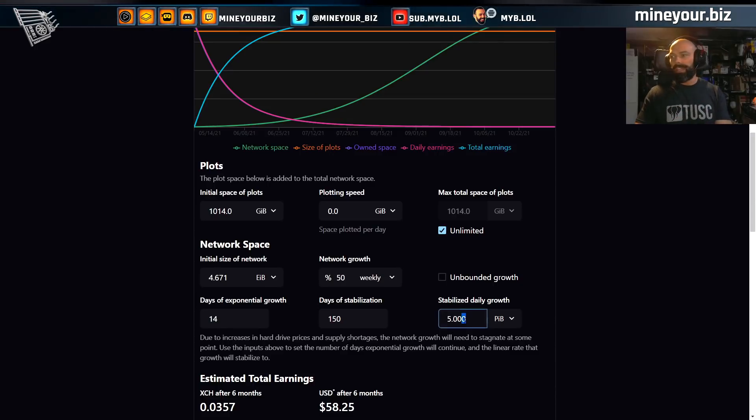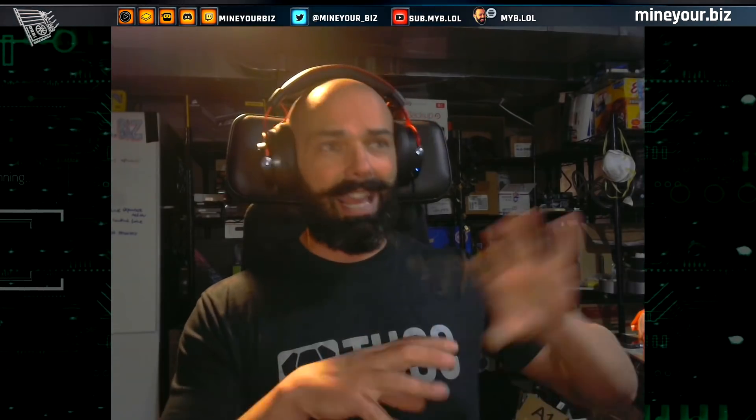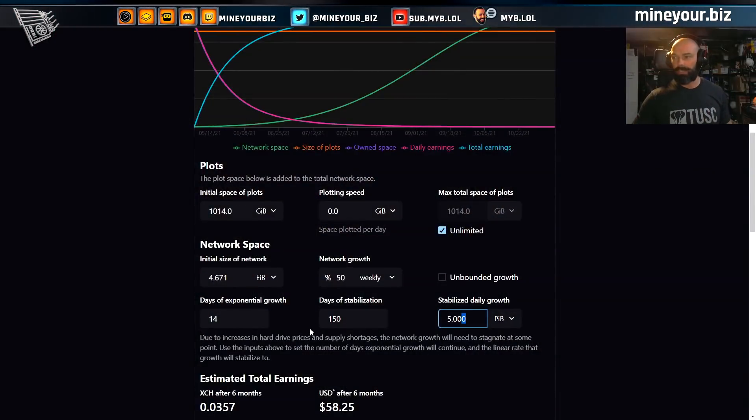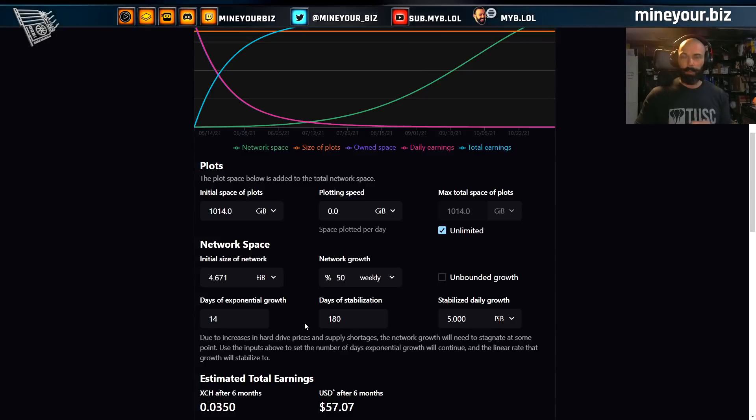Unbounded growth — we don't necessarily want to say that. The stabilized daily growth, I don't know what value we can put there reliably because this sort of thing has never quite happened before. We've never had a mid-bull-run launch of a proof-of-capacity or hard drive farming chain like this. Burst coin and IPFS-attached systems like Filecoin have always launched under different conditions. This is a little bit new. Let me know in the comments. Let's try to get some collective intelligence on what the best ongoing stabilized daily growth rate is.